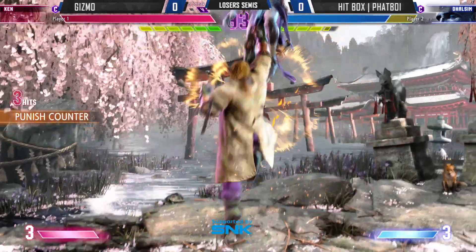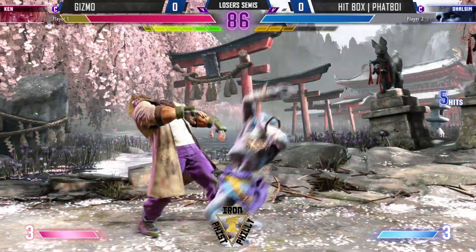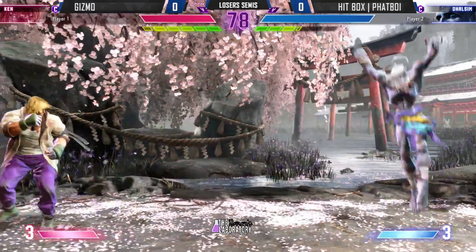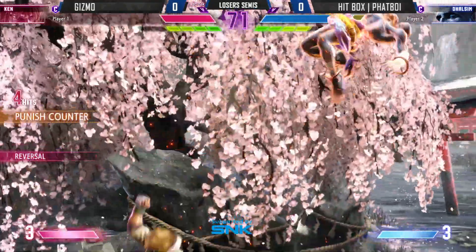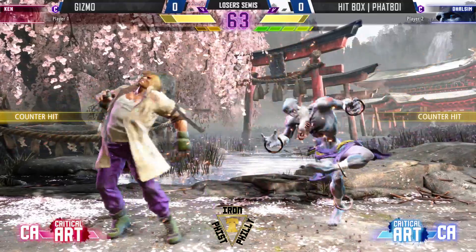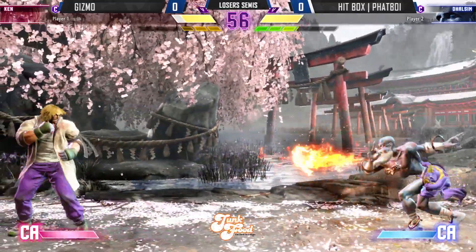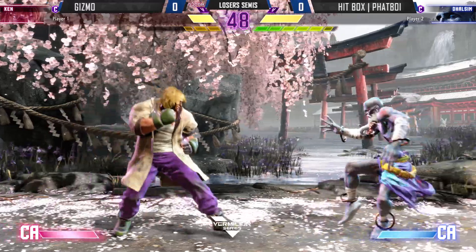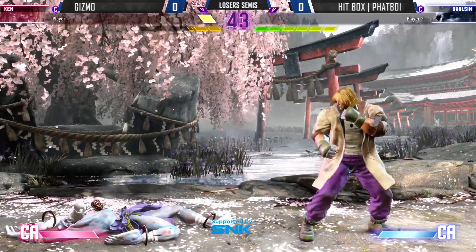His combo awareness on whether it's an air float or not — very solid. Fatboy gonna spend here, the drive rush, going for the meatiest slide — super meaty, mega plus, using those active frames in his favor. Very nice counter hit throw. The teleport — I think he wanted to bait the DP with the teleport, but the EX having two hits has double coverage. Gizmo taking game one.